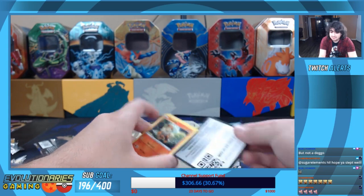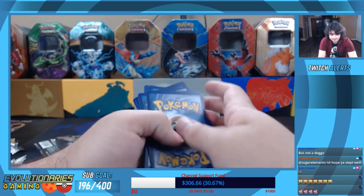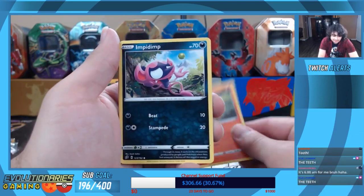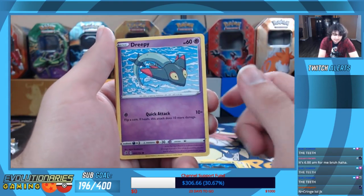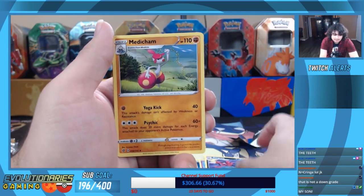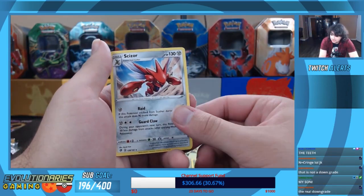That's an ether bag — had to use the teeth for that one. Alright, so here we've got Growlithe, Inteleon, Inteleon, Bunnelby, Phantump, Dreepy, Morgrem, Medicham, a reverse holo Heliolisk, and Scizor.